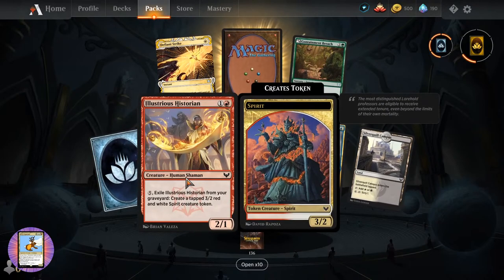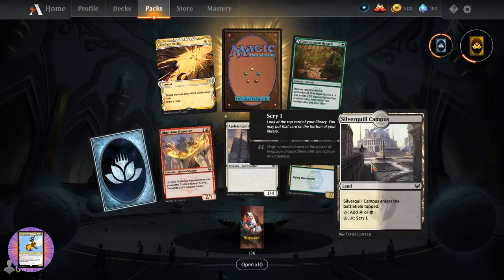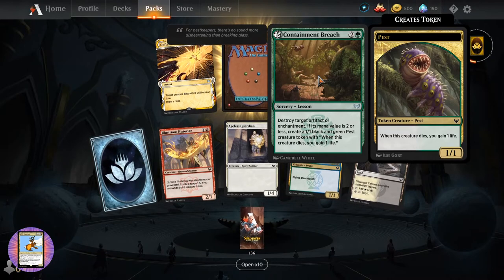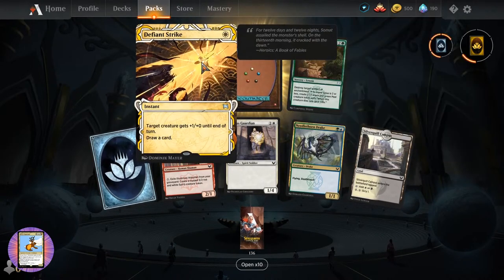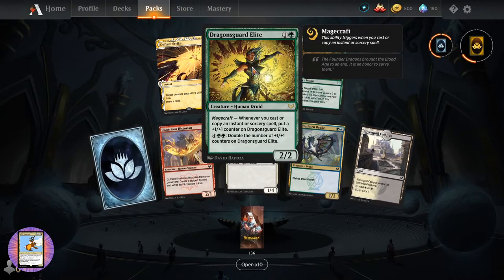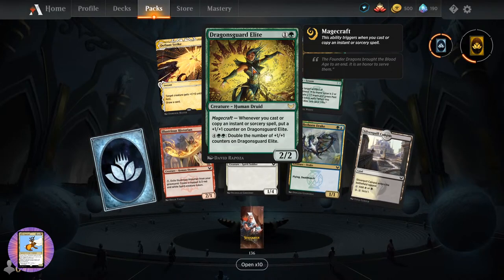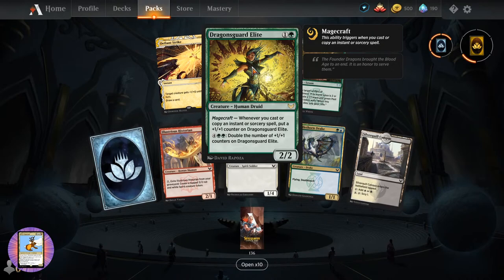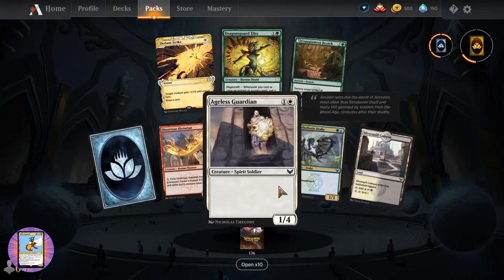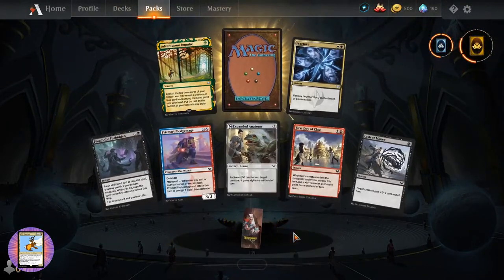What do we have here? Lustrous Historian. Aegis Guardian. Needlethorn Drake. Campus Containment Breach with the weird pests there. Defiant Strike. Dragon's Guard Elite - creature Human Druid, two-two for two. Magecraft - whenever you cast or copy an instant or sorcery spell, put a plus one plus one counter on Dragon's Guard Elite. Four and two green - double the number of plus one plus one counters on it. Really increasing the size of the creature.